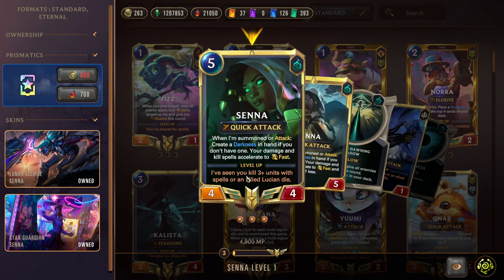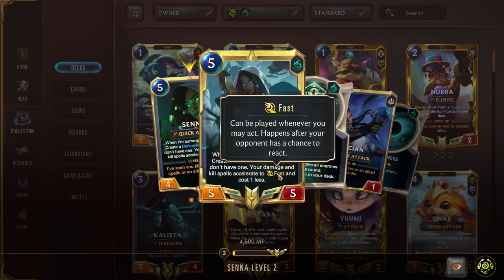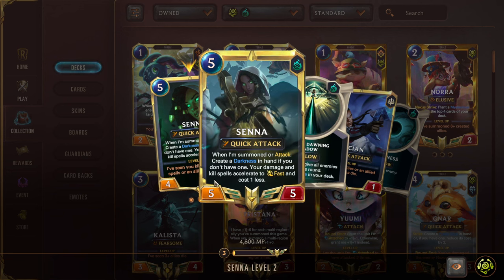Senna levels up if she's seen you kill 3 units with spells or an allied Lucian dies — we don't have Lucian in this deck, but it's pretty easy to kill 3 units while she's on the board. In her level 2 form, she maintains her summon and attack effect to create Darkness, but she also accelerates spells to fast while making them cost 1 less. So she has a discount on Darkness built into her level 2, which is super cool, and it applies to other kill spells we're running as well.